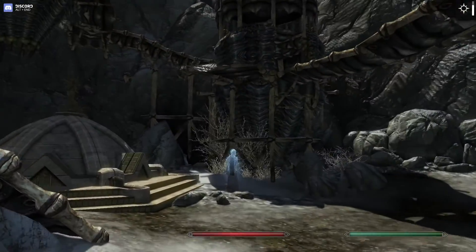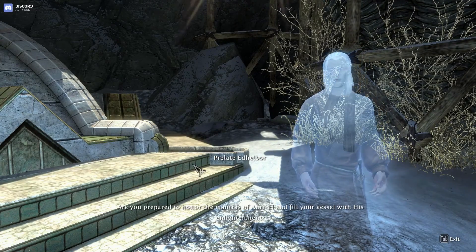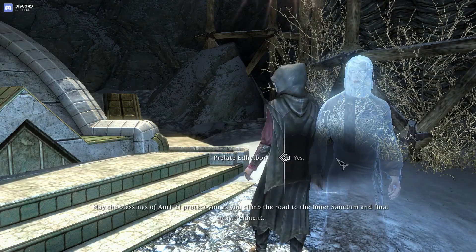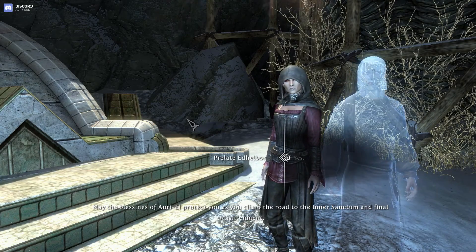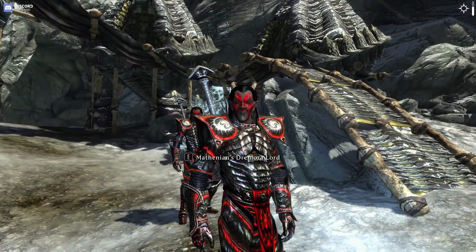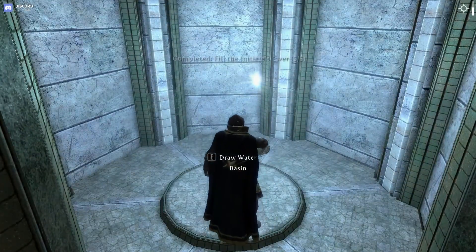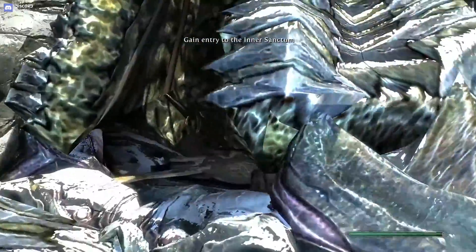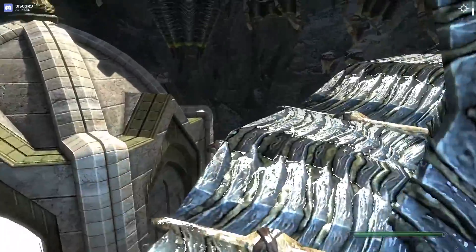Oh, and here's the last one — and it's a nice sunny day. 'Fill your vessel with his enlightenment.' 'May the blessings of Auriel protect you as you climb the road to the inner sanctum and final enlightenment.' Just give me the bloody bowl. At least it's a nice day. Right, we've filled it — that's good enough. Now I think above us there are some potions that I'm going to want, so I'm just going to take them. Every little bit helps in the final battle against Harkon.